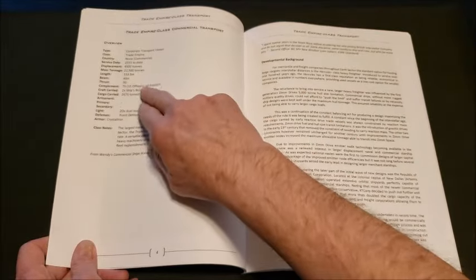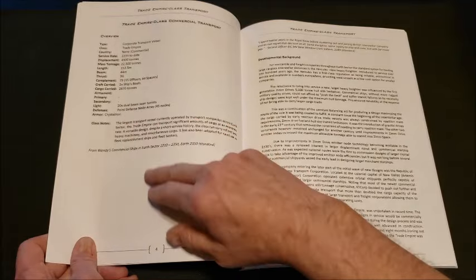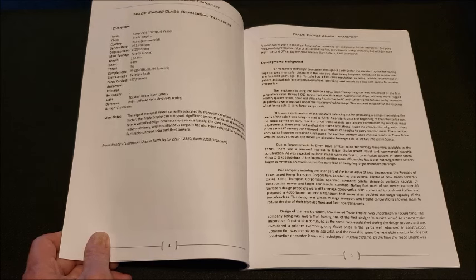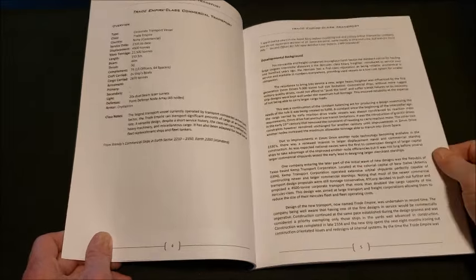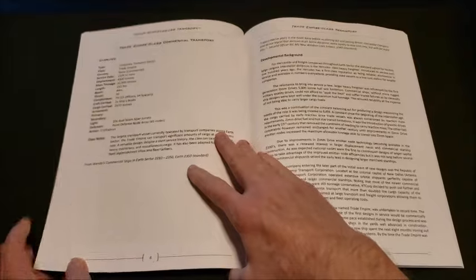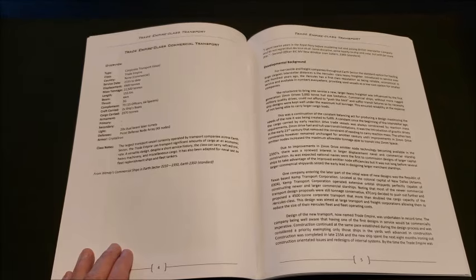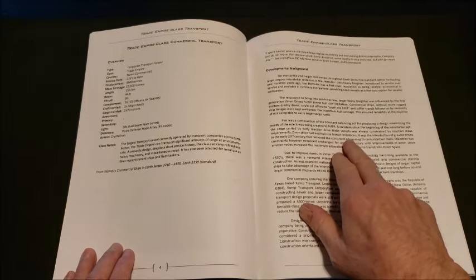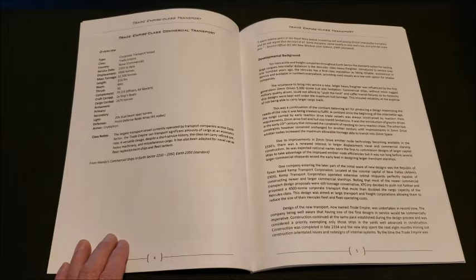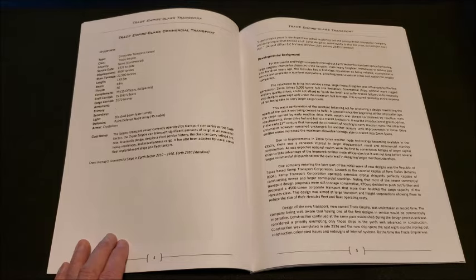The Trade Empire Class Commercial Transport breakdown: 4,500-ton displacement, mass of 22,500 tons, two ship's boats — just a really nice ship. We get the developmental background: early in Zim travel there was no easy way to move a lot of freight with one ship. You had problems with reaction mass needed to propel your ship and a limit of 5,000 tons displacement as the largest thing that can go through a Zim point. But with gravitic drives in the early 23rd century you no longer need reaction mass, and overall drive technology has gotten better.